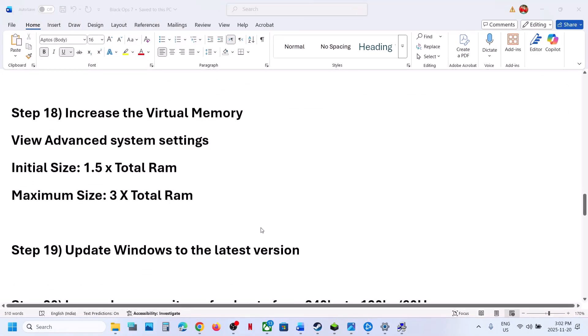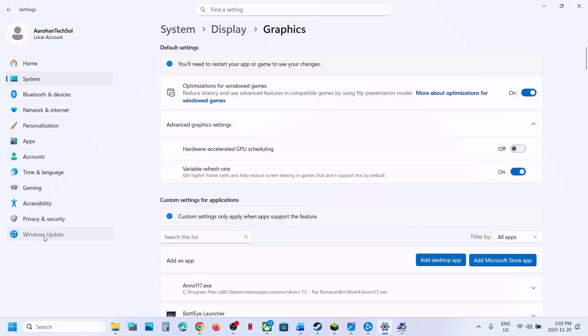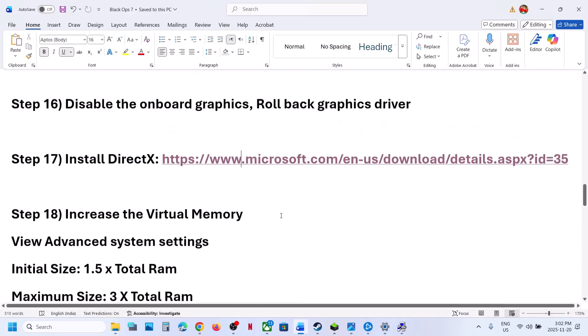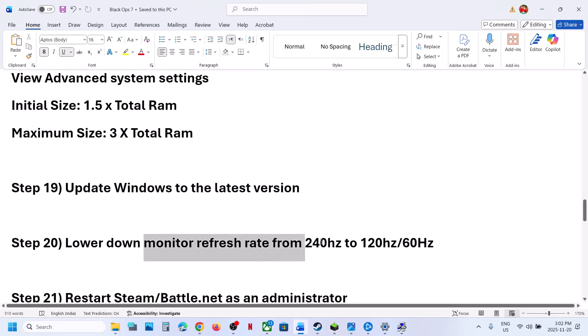Still not working: update Windows to the latest version. Open Windows Settings, go to Windows Update or Update and Security, and click Check for Updates. Once all updates are installed, restart your computer and check. Also try lowering your monitor refresh rate — if it's at 240Hz, try 120Hz or 60Hz and check.